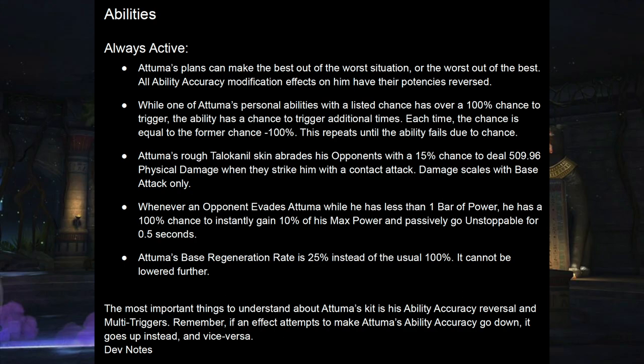Imagine an ability with a 50% chance to trigger — it's literally 50-50, happens half the time. Now imagine something is causing that ability to have a 350% chance to trigger. For anyone else in the game, that just means it's basically guaranteed. For Atuma, it will trigger three times guaranteed: the first time it'll have a 300% chance — it happens; the second time 250% — it happens; then 150% — it happens. So three guaranteed triggers, and then there's a 50% chance of a fourth.